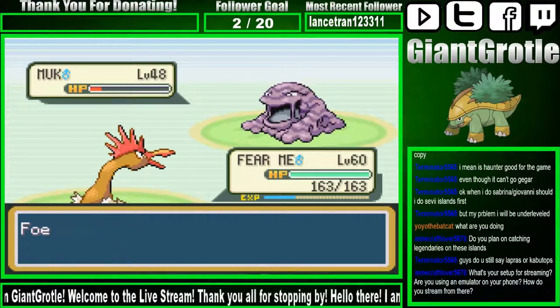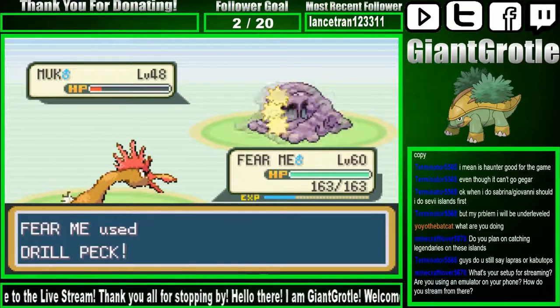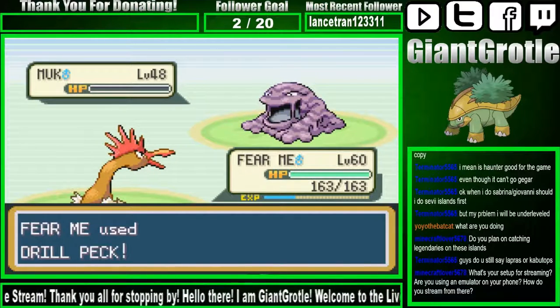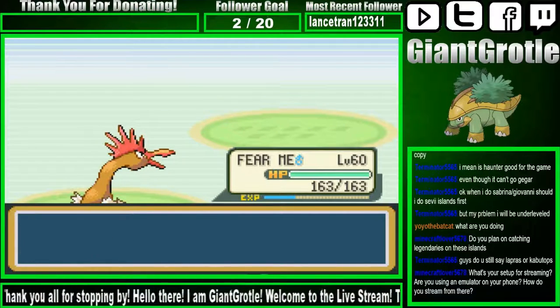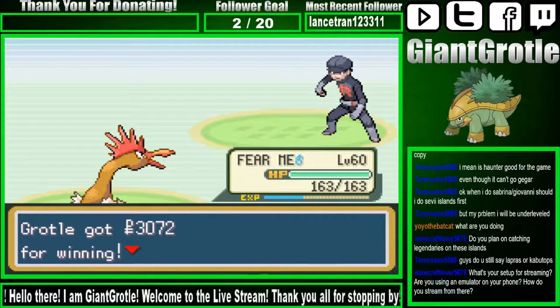Oh my gosh, this Muk is just — I want it to just faint already. Come on, critical hit, something. There we go, that works. We don't even need the critical hit. We defeated the Rocket Grunt — yay!